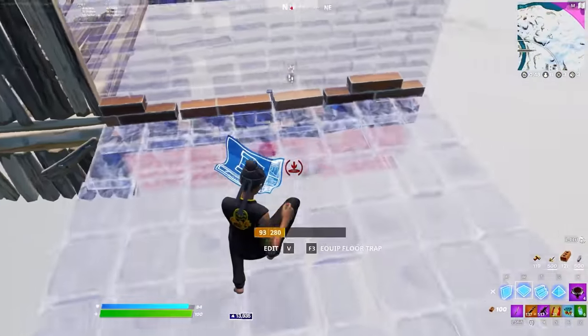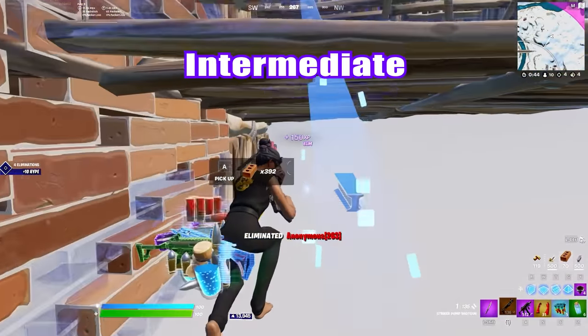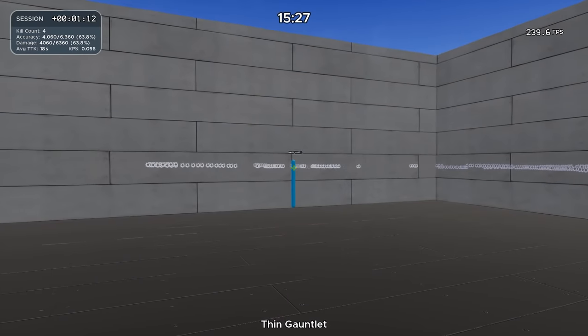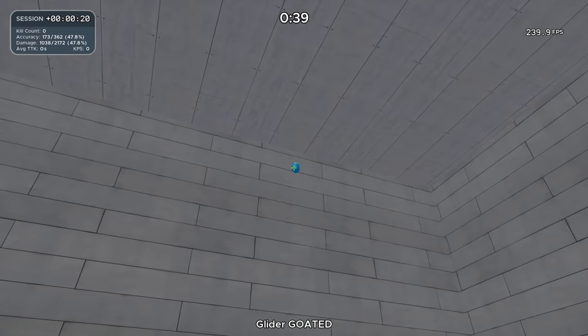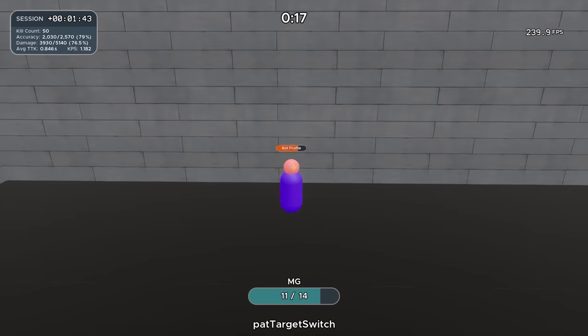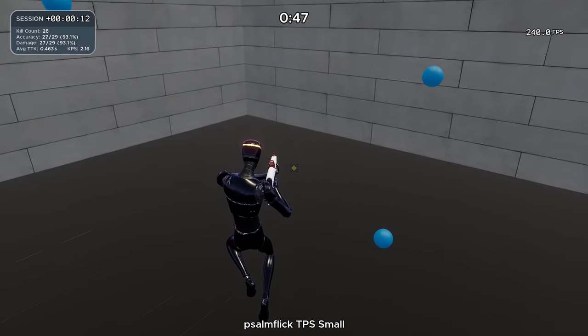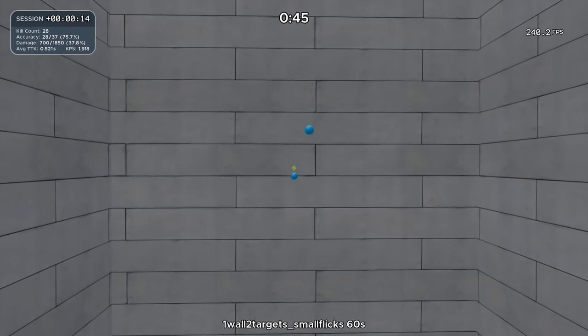Down below in the description, I linked three Kovacs routines — one for beginners, one for intermediate, and one for advanced. If you go into the advanced course and you can't even hit the targets, I would recommend going to the intermediate or beginner ones. All three routines are very similar; they just have different sized targets and slightly different drills. So pick the one that suits you.